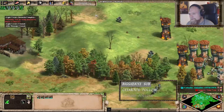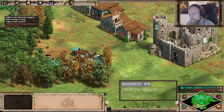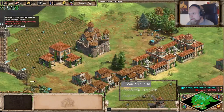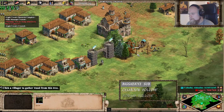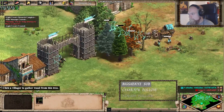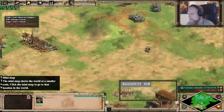They actually do move the mule carts — see that? That's very cool. Most of them do. Maybe I just need to send them to wood and then they will continue walking to the nearest wood. Looks like it.